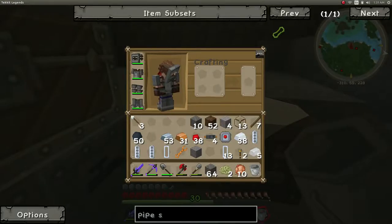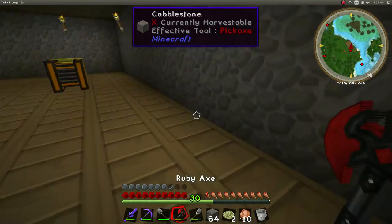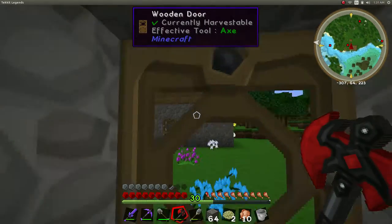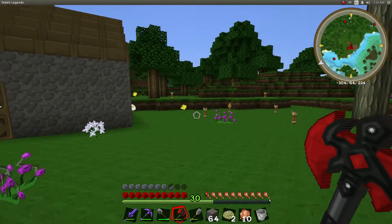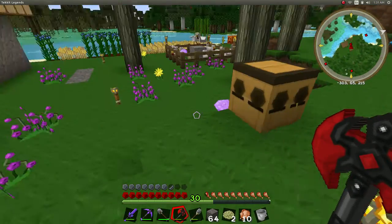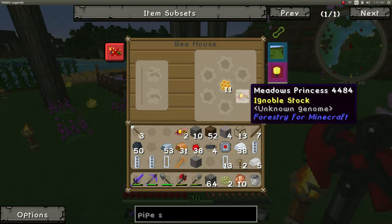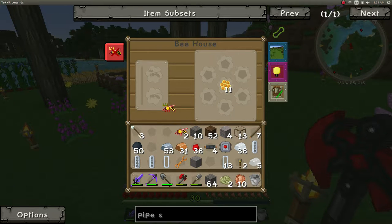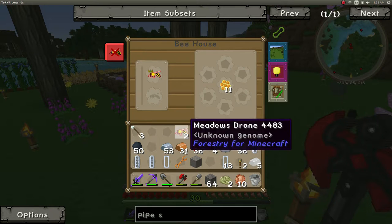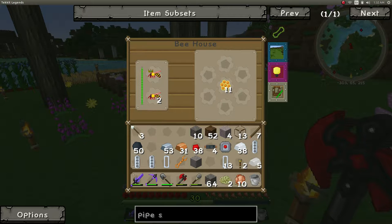Let's go get some trees. Gotta get me some wood. Is it dark out? Nope, perfect. Let's see what the bees do here. We've got two meadow drones and a meadow princess. Gotta put them in the right slot. This doesn't need any power — it's interesting, I didn't know they stacked.